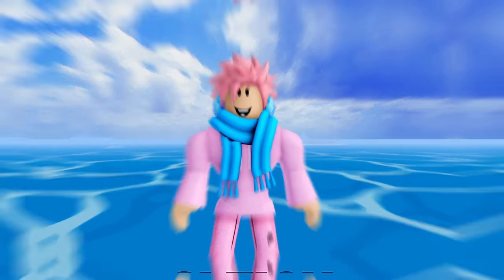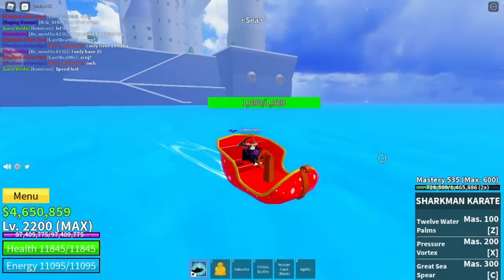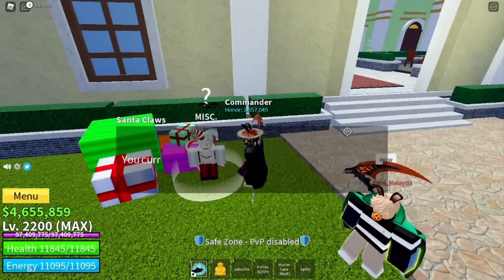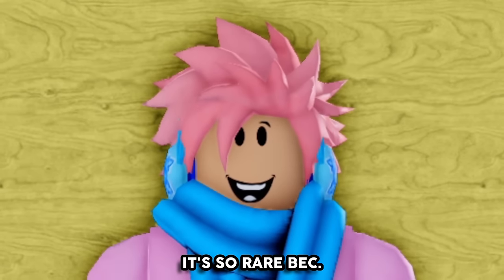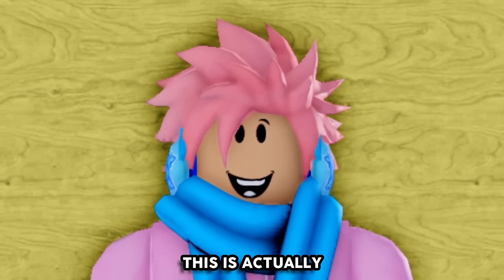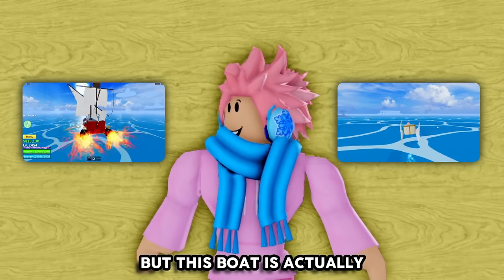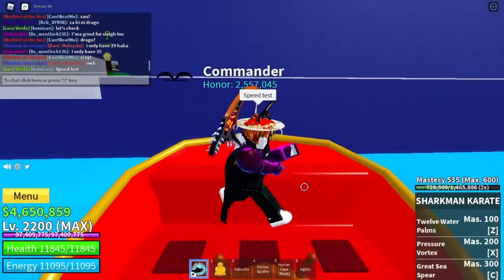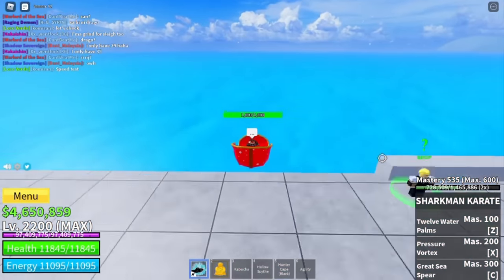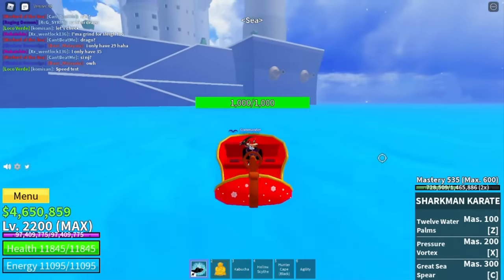Moving on, the next boat is the Sleigh. It's literally one of the most OG boats in the whole game, and the only NPC you can get it from is Santa Claus, who appears during the Christmas event. It can be spawned for 5,000 belly from the luxury boat dealer once you've bought it with candies, and you can only get candies during the Christmas event. This is actually the third fastest boat in the game — the first being the Sentinel and the second being the Miracle. It's small enough to avoid most cannonballs, but it only has 1,000 health. In my opinion, the only reason to have this boat is to flex it on others, and it does look extremely cool.